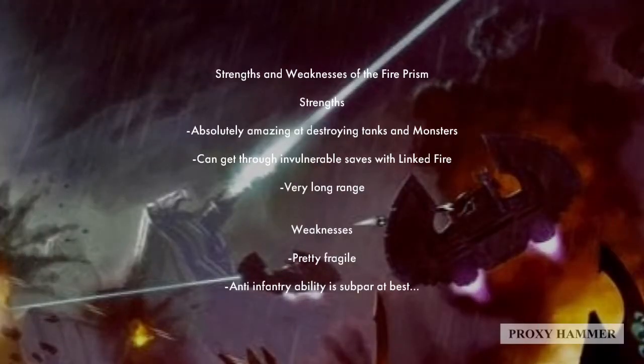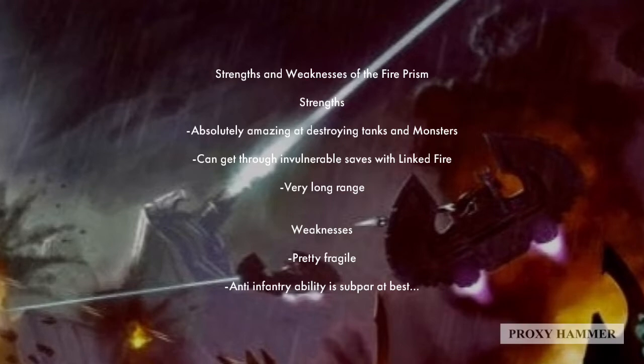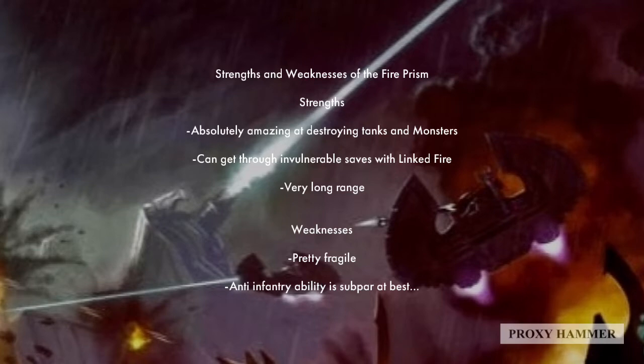Looking at the strengths and weaknesses of the Fire Prism - its strength is that it's absolutely amazing at destroying tanks and monsters, especially if they have invulnerable saves, thanks to the Linked Fire stratagem. It can blow through invul saves, destroy tanks, destroy monsters, destroy titanic units like those from the new Knight Codex. It's a very effective weapon with a very long range, so you don't need to move around a whole lot to shoot.